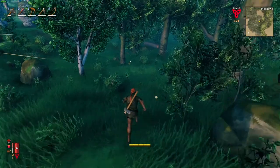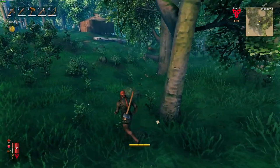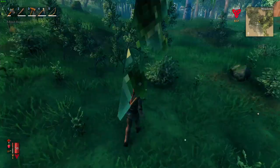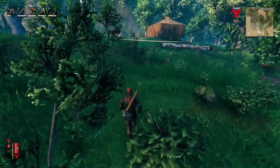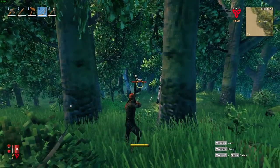Killing deer also gives you the ability to make a deer skin rug and a tanning rack, which you can put in your house for more comfort and to increase the level of your workbench. And this is how you kill a deer with a bow — just like that.